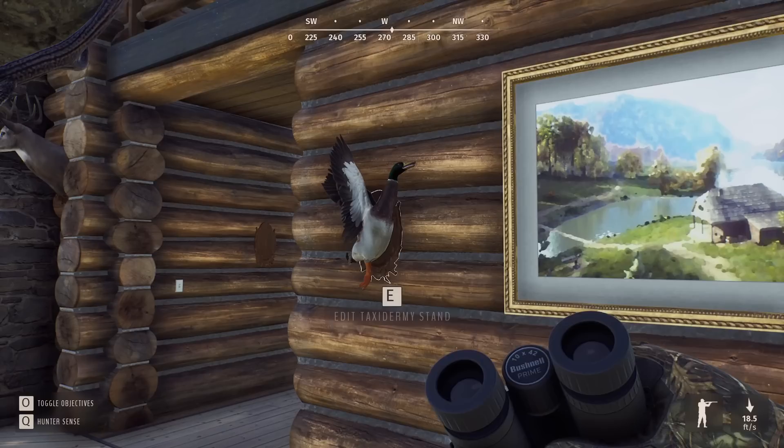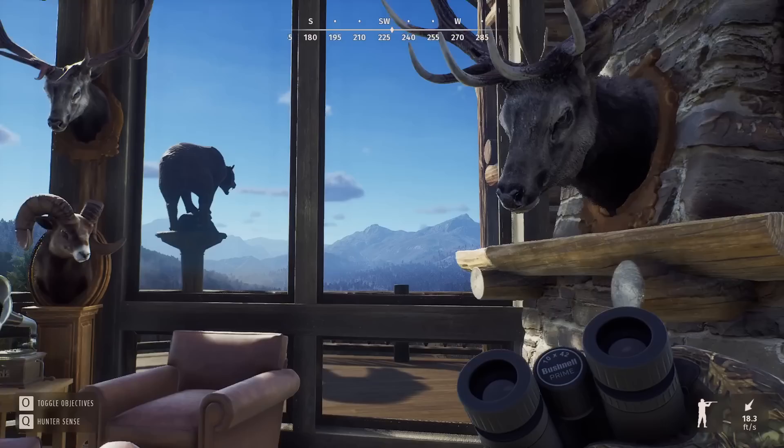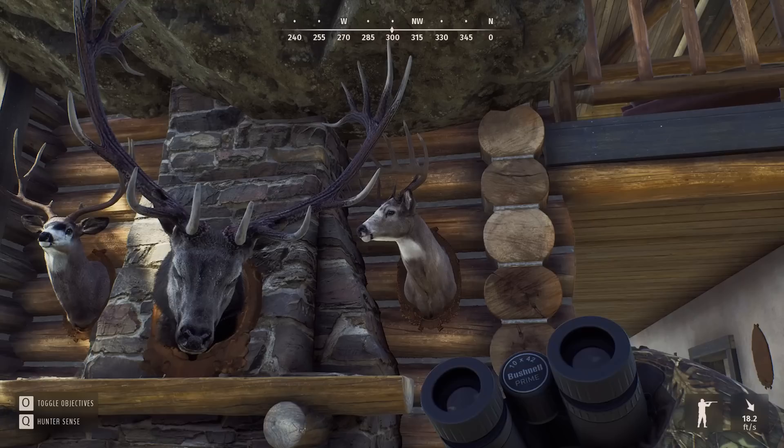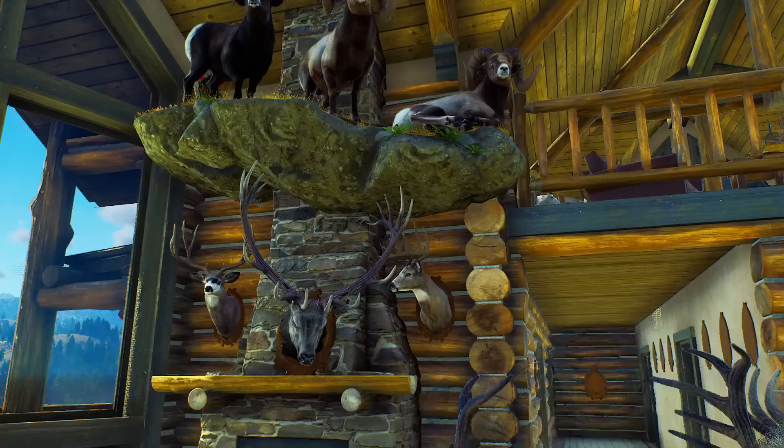Technically this is the first five-star we ever got in a video, because in the process of making that video we actually got the five-star duck first. Then we move over here — we've got the other five-star elk from the Showstopper video. A five-star whitetail — I believe this was our second one ever — and then we have a five-star mule deer over here. I took down a four-star and moved a five-star into that spot, just cleaning up some placeholders.